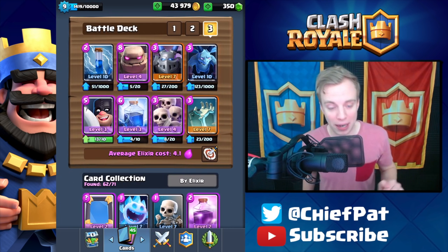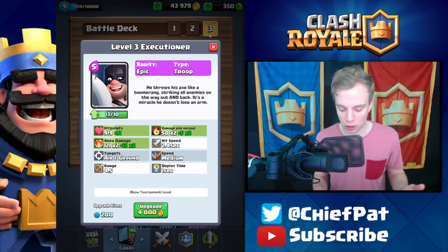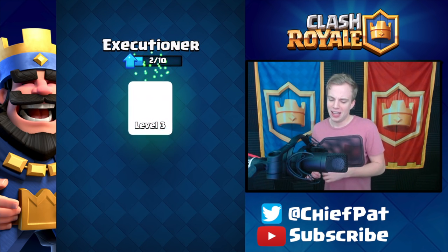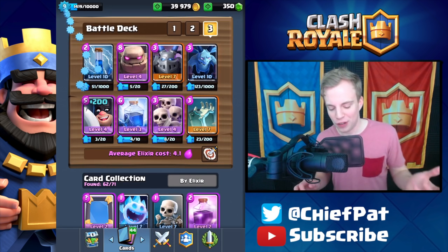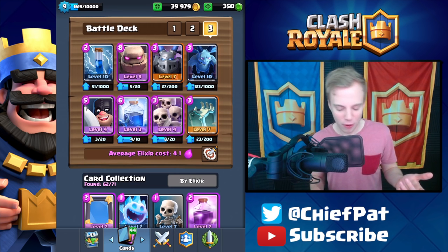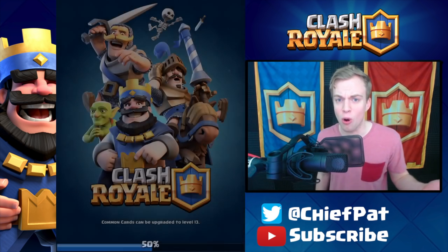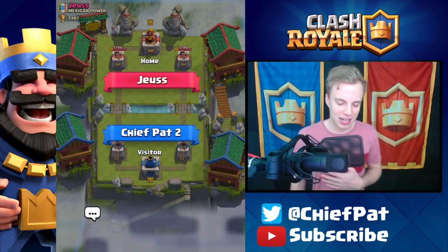We've got a big epic upgrade to do — the executioner can get up to level four, which is what I've been wanting. I still don't know if this is the best deck for me; it doesn't work perfectly and I am facing people one and two levels above me. I've been on a losing streak recently, so hopefully we can turn it around today.